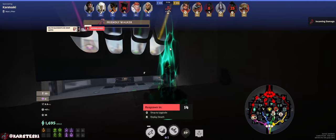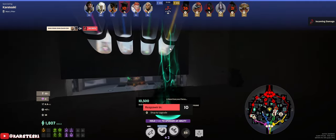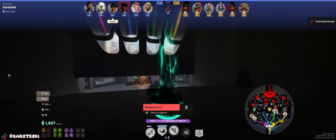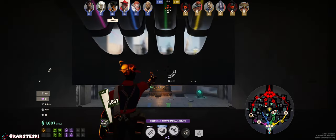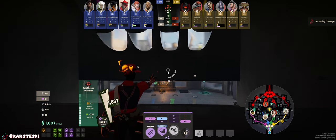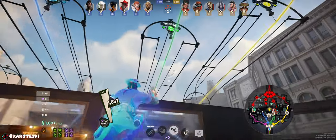The build is simple: you get improved armors early, build some damage, and you just become unkillable in the mid game. It's my favorite build right now. I'm probably going to start trying tank builds on other characters too — Viscous would probably be really good with a tank build.